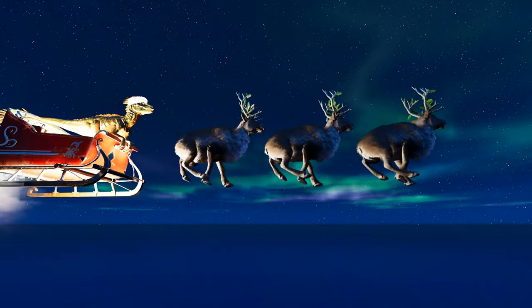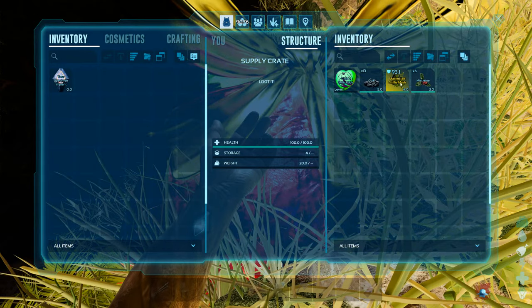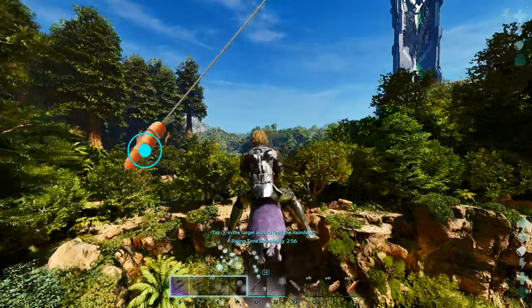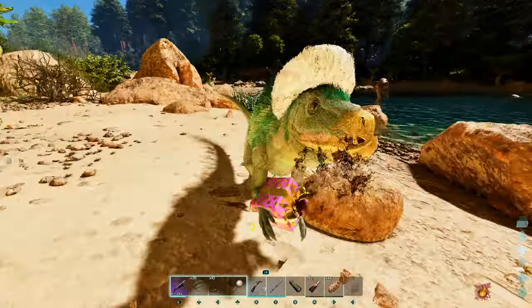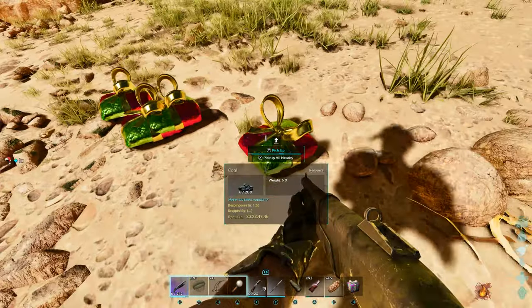Raptor Claws will soar through the sky every night at midnight and drop presents, where you'll be able to find coal and mistletoe. The rideable reindeer minigame will also reward you with coal and mistletoe — the amount you receive depends on how many successful feeds you can perform. The Pegomastax Grouch will drop coal and mistletoe every time it steals three of your gift boxes, and all can be killed for small amounts of coal and mistletoe.